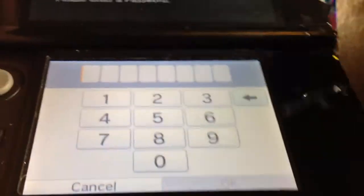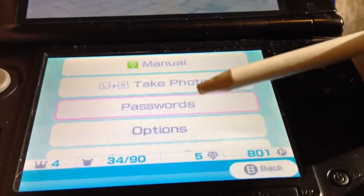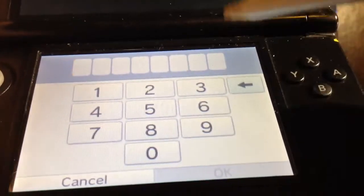So for Pancham, you want to enter the password. You want to go to the password menu — I'll show you how to get there. You press start, go to passwords, and enter a password. But to do it you have to be rank 4, so I just got to that.